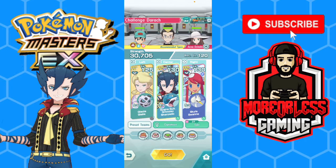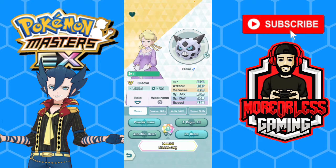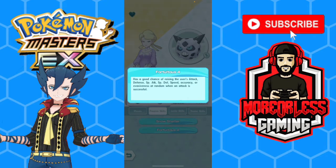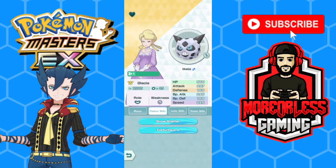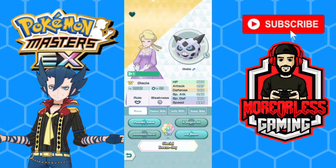Now that we got our six star EX Cygna suit Grimsley and Sharpedo, we're going to be taking on Derek — or Durak, however you pronounce it — in Battle Villa. On our side we've got Skyland Swanna, Glacia and Glalie. Skyland Swanna is going to be using potion, gust, take flight, all that good stuff. Glacia and Glalie are going to be primarily used for powder snow, X regen all, and also fortuitous four, which raises one of our stats randomly when an attack is successful.